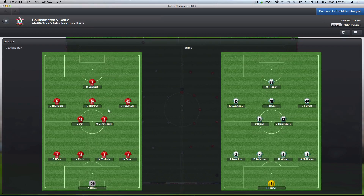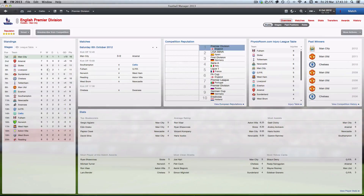Southampton have got Ricky Lambert, Aston Ramirez, and Jason Punch. Incidentally, they are doing quite well — well by the standards of how they started. They're tenth at the moment, three points ahead of us. But we can catch them up if we beat them, so let's get to the match.